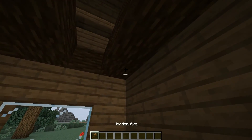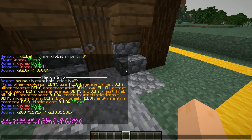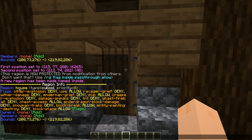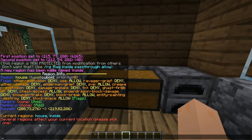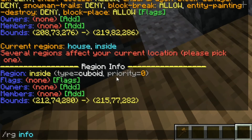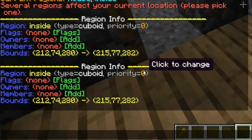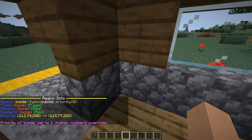Now I'm going to start off by just making a new selection inside the house, and then we want to make a whole new region inside the house — we'll call that 'inside'. So now, if I do RG info out here, it's only the house region. If I go inside, we have two regions in the same spot. We can also do info inside, and then we want to set the priority to one, so this region kind of overrides the region that is outside.